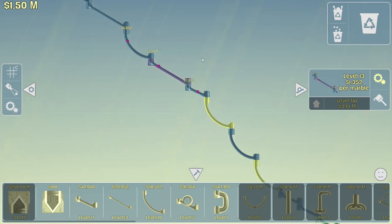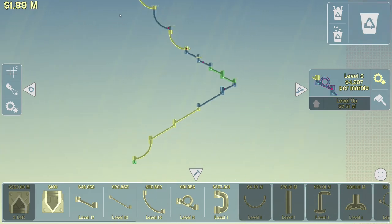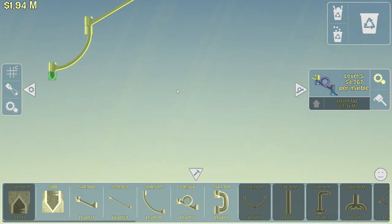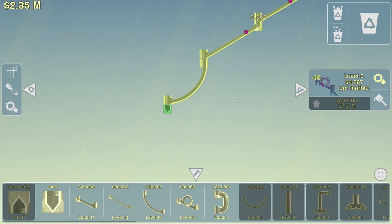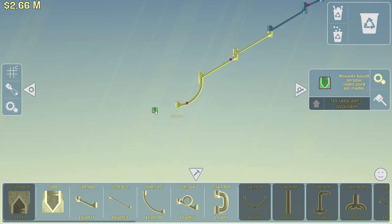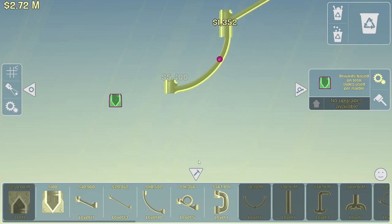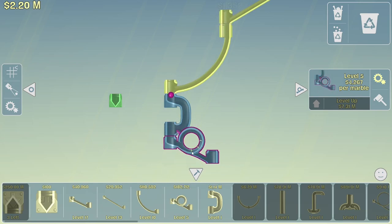We've got a lot of those pieces. Look how fast our money's going up now — oh my gosh, this is crazy. What to do now? I suppose I just upgrade things as I can. Can I afford any more pieces? I guess we could just start making this track longer. I can, and those are some money makers. I can afford a lot of these actually. I feel like we need to wait for a breakaway though — we'll just lose a few marbles. Only 98,000 a second, no big deal.